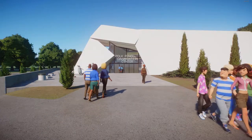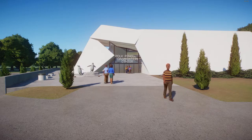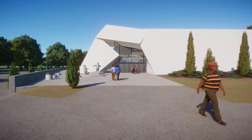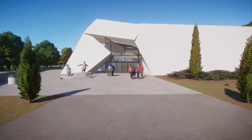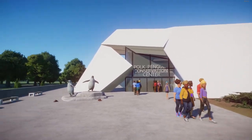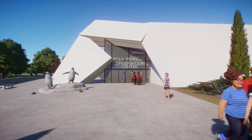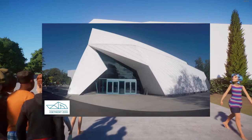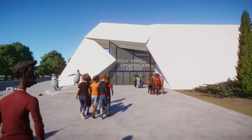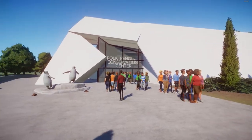Welcome back to the real-time portion of the video. Here we are at the entrance of the final build. From the front here, you can see the shape of the iceberg I was trying to go for in this build. I'll show for a split second what it looks like in real life at the actual Polk Penguin Conservation Center, and here's what it looks like with our finished product. I think it looks very similar and it's exactly what I was trying to recreate within the game.